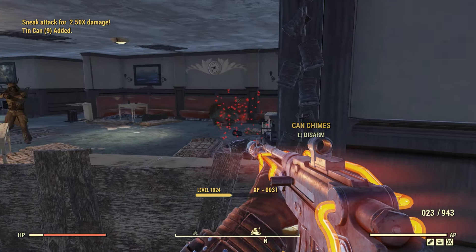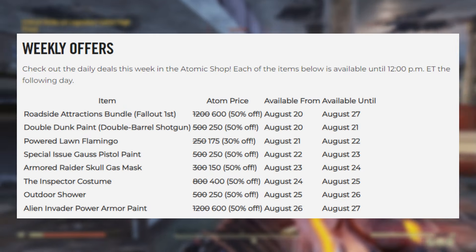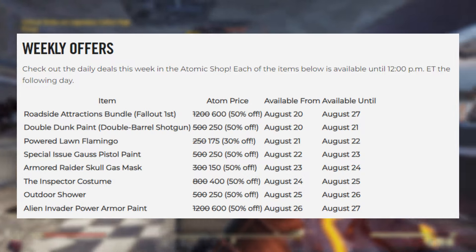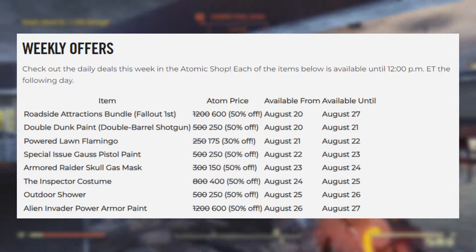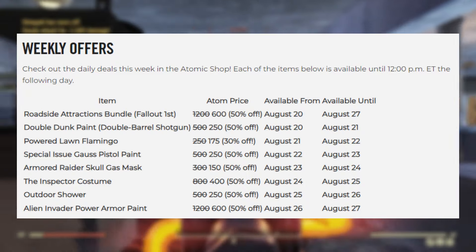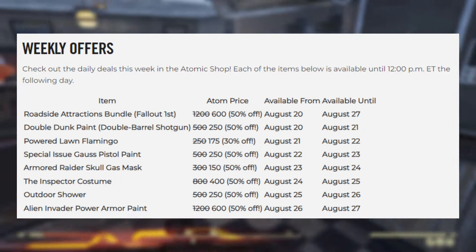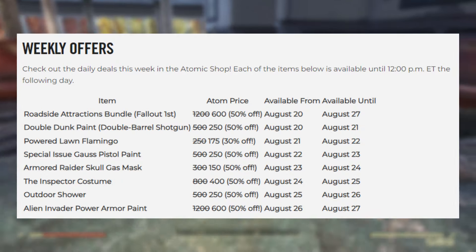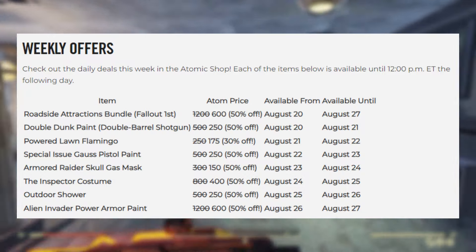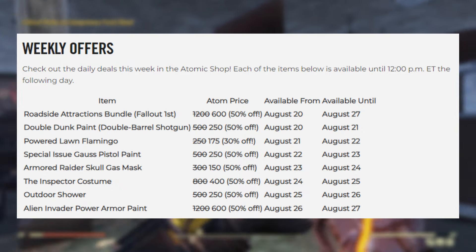And this week we did get the week of offers pretty quick. Throughout the entire week, if you're a Fallout 1st member you can get the Roadside Attractions bundle on sale. Today we have the Double Dunk paint for the double barrel shotgun for 250 atoms. Tomorrow we'll get the Powered Lawn Flamingo for 175 atoms. On August 22nd we have the Special Issue Goss Pistol paint for 250 atoms. On the 23rd we have the Armor Raider Skull gas mask for 150 atoms. On August 24th we have the Inspector Costume for 400 atoms. On August 25th we have the Outdoor Shower for 250 atoms. And lastly, on August 26th we have the Alien Invader Power Armor paint for 600 atoms.